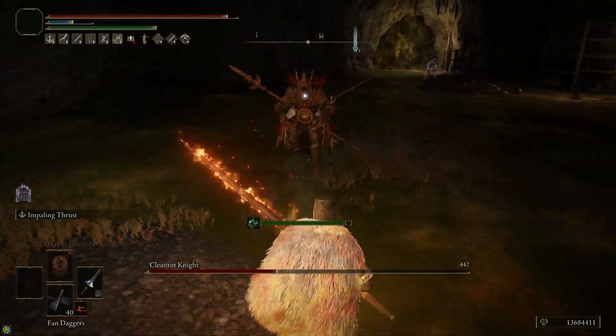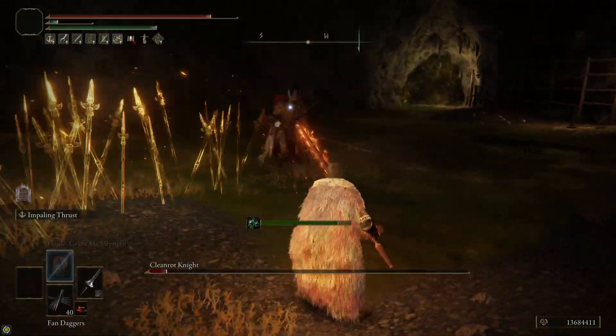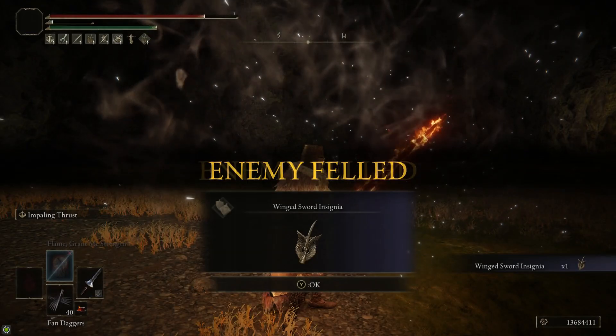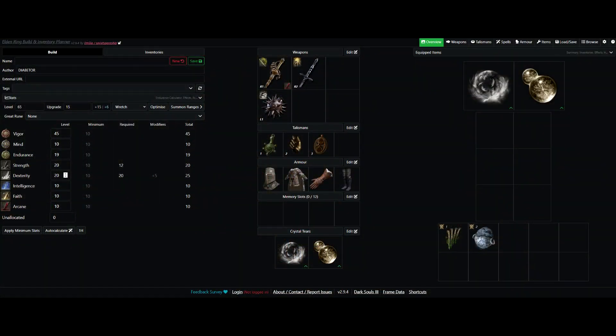Finally, I headed over to Stillwater Cave in Liurnia of the Lakes, which is located underneath the cliff where the lake-facing cliff's Site of Grace is. Killing the Cleanrot Knight boss here gives us the Winged Sword Insignia Talisman.